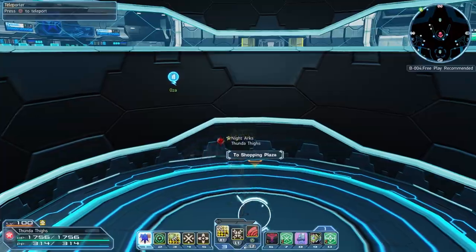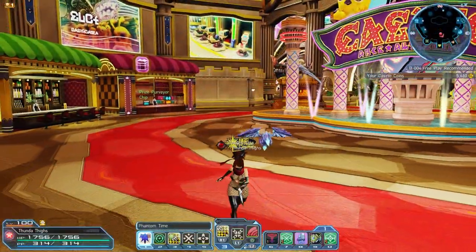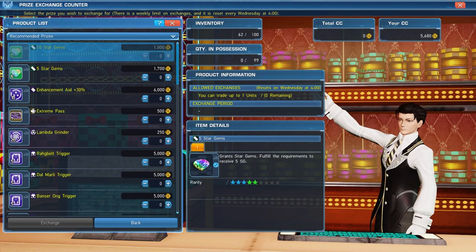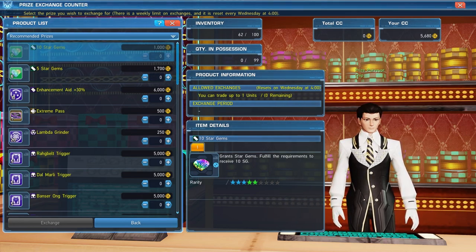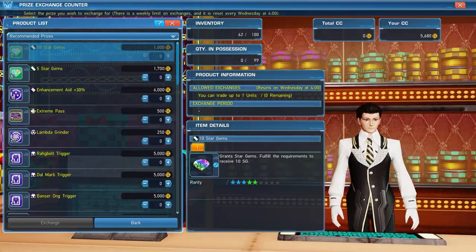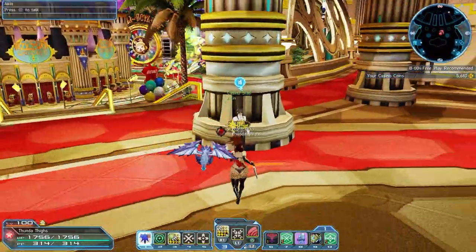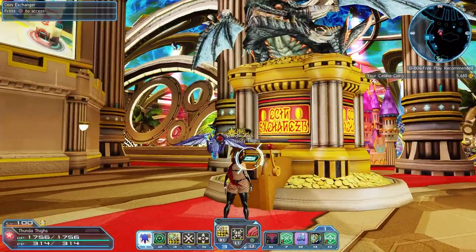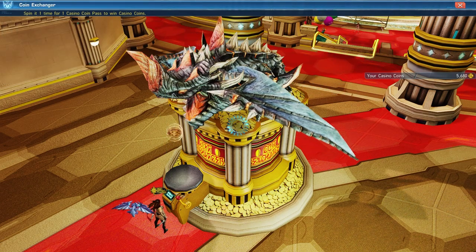Upon logging into Base PSO2 it puts you right in the Arc Ship lobby. Turn around and take the elevator to the Shopping Plaza, then jump down and turn around to face the entrance to the casino. Inside the casino, run over to the left — there's a Prize Attendant Chip here. Chip has an exchange for limited time prizes where you can exchange for casino star gems. This trade is per ship as well, so if you have characters on all four ships you can trade in on each ship's casino, which adds up to a lot of extra star gems per month.